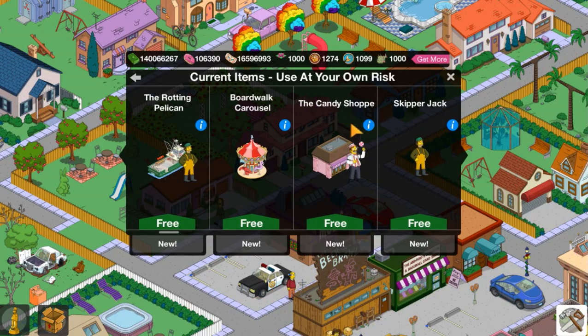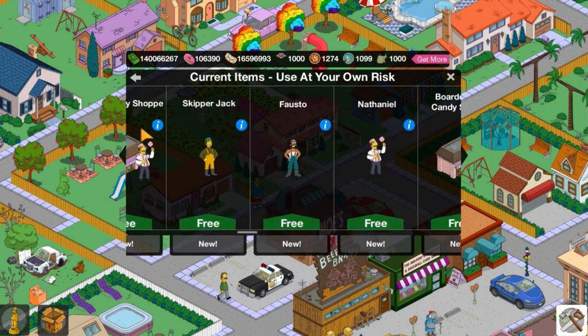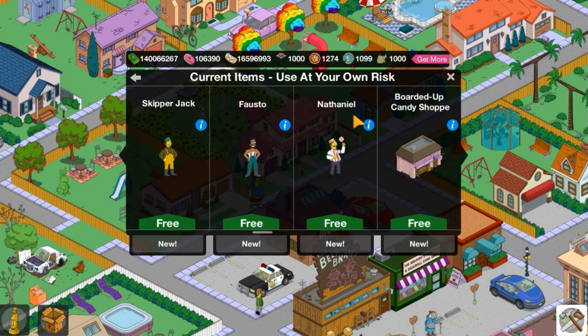Getting into the new items, we have 13 in total. That includes three buildings: the Rotting Pelican, Boardwalk Carousel, and the Candy Shop. Next we have three characters called Skipper Jack, Fausto, and Nathaniel.